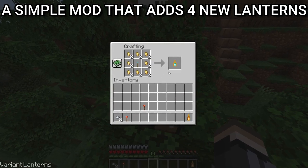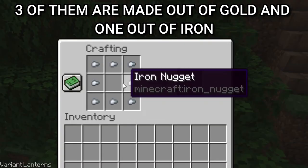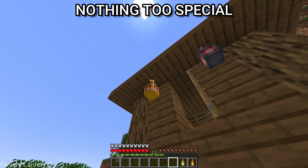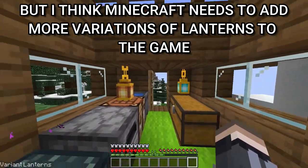There's also a simple mod that adds four new lanterns — three made out of gold and one out of iron. Nothing too special, but I think Minecraft needs to add more variations of lanterns. It's one of the best ways to light up your place.